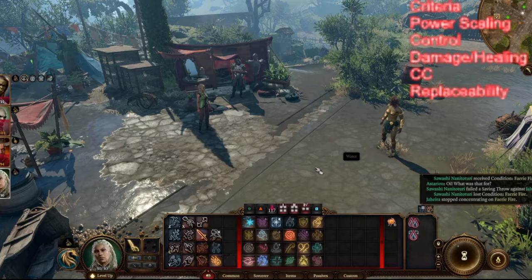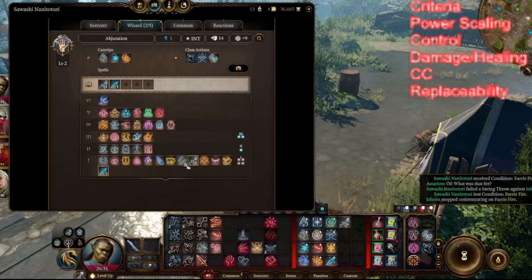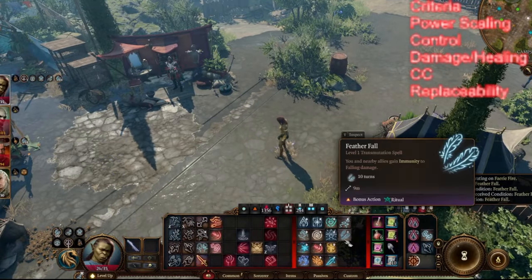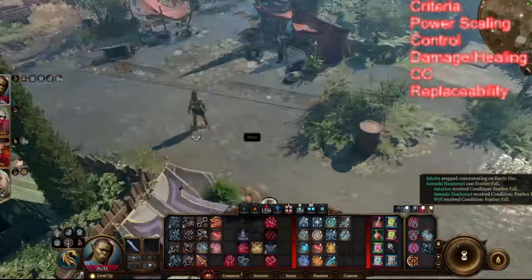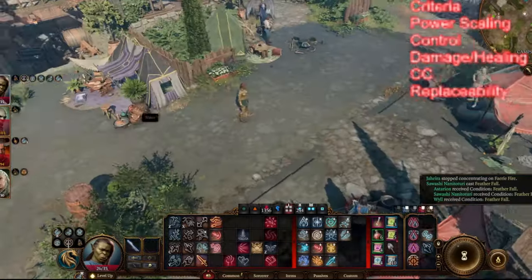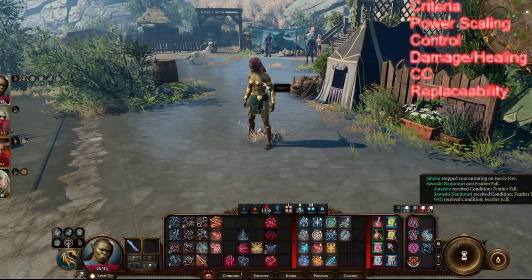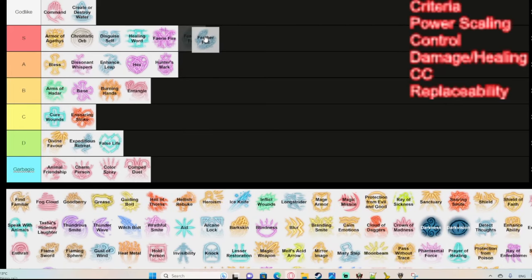Feather Fall is a ritual spell, so it's free to cast. You can combine it with Enhanced Leap to jump huge distances without taking fall damage. With Feather Fall, you have immunity to falling damage, letting you reach high ground, try ridiculous jumps, and explore areas you otherwise couldn't — like going to the Underdark or jumping from extreme heights. It's a really unique utility spell. I'd put it in A tier: useful, doesn't break the game, but unlocks some unique areas.